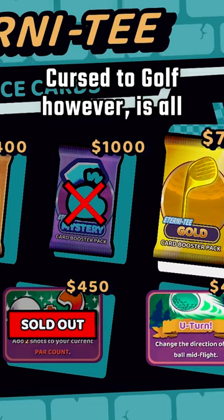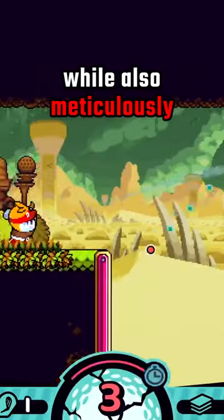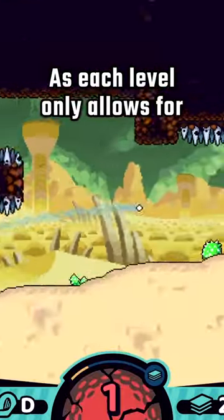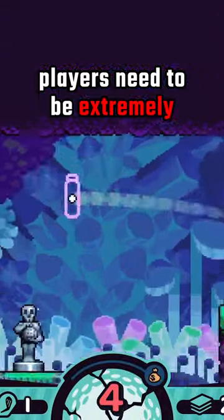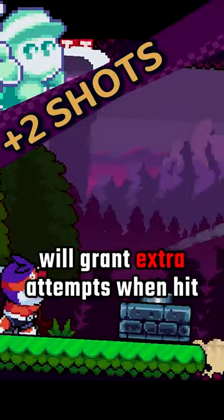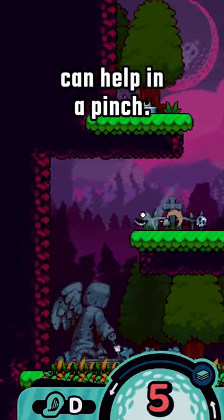Curse to Golf, however, is all about conserving and carefully purchasing these power-ups in between holes, while also meticulously planning out which route to take during gameplay. As each level only allows for five shots in total, players need to be extremely wary of surrounding hazards. Thankfully, certain idle statues will grant extra attempts when hit, and a handy ball-spin ability can help in a pinch.